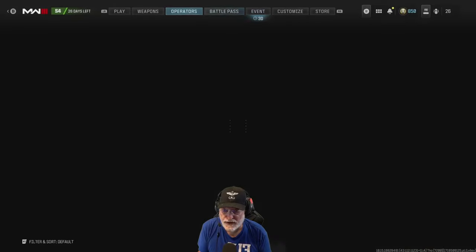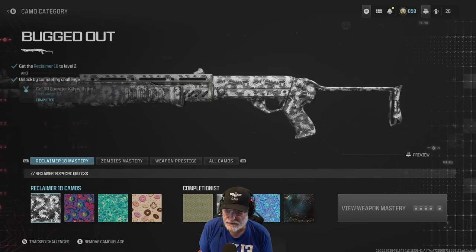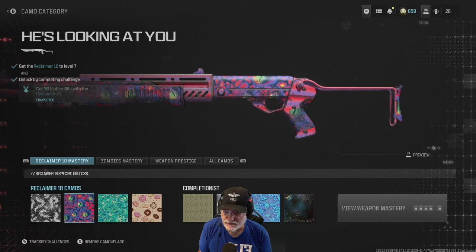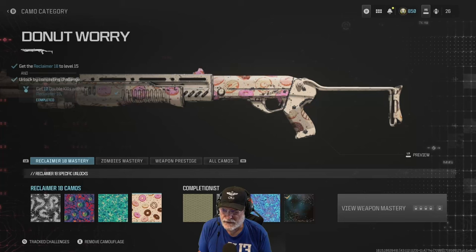As far as the camos for the Reclaimer 18, the challenges are here. The first one is the typical — get it to level 2 and get 50 kills, that's Bugged Out. Look at those bugs all over the camo. The second is Here's Looking At You with a bunch of eyes, that's level 7, 50 hipfire kills. We'll talk about hipfire here in a second.